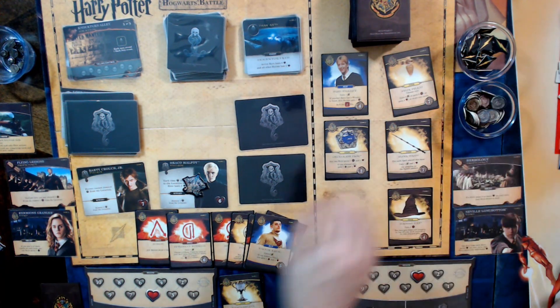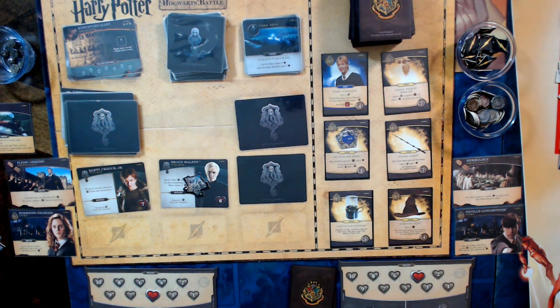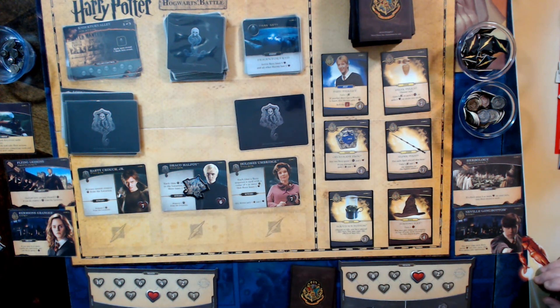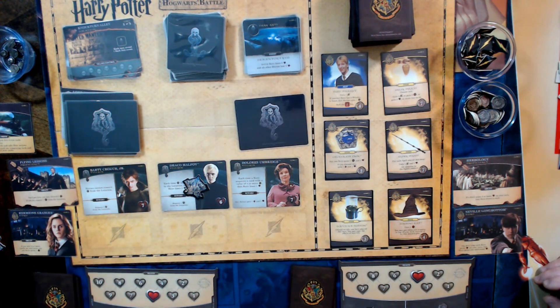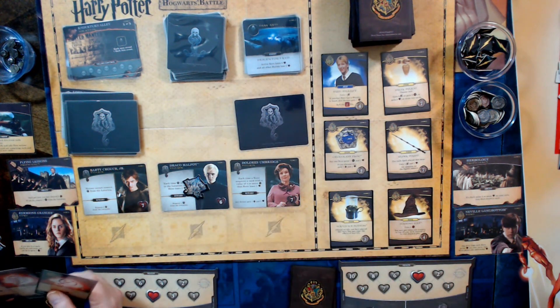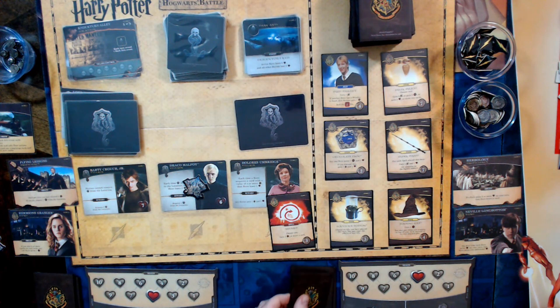A new villain is revealed: Dolores Umbridge. She's bad but Barty Crouch is probably worse. Her effect hits cards with a cost of four or greater — which is over half the deck. With five coins I'm a little short for the better options. I decide to use Reparo for two coins, then another Reparo for two more, giving me seven coins total. I pick up Felix Felices and lose health from Dolores. Felix Felices lets me choose two from: gain two fight, gain two money, gain two health, or draw two cards — very versatile.